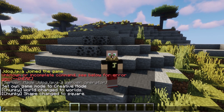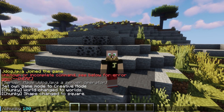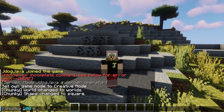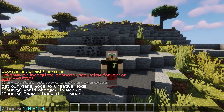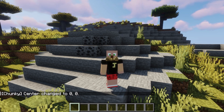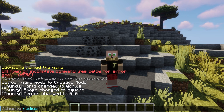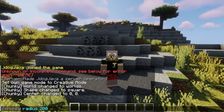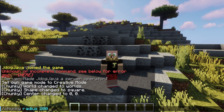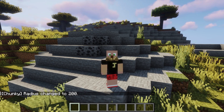Now let's choose where the center is. With /chunky center, if you want it at spawn you can type in spawn, or if you want a certain coordinate you type the X and the Z. So let's say 100 and 100 — we leave out the Y because we don't care how high it is. That will be from block 100 to 100, so let's say minus 100 on Z, which makes a big square between 100 on the X axis and minus 100 on the Z axis. For this I'm just going to center it at 0, 0. Now let's choose the radius — /chunky radius — and choose how many blocks you want it to go out. I'm going to do 200 because otherwise it might take longer. For reference, I generated a thousand blocks before and it took about 15 to 20 minutes.